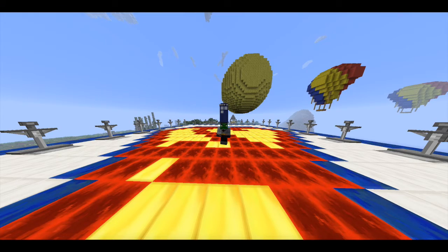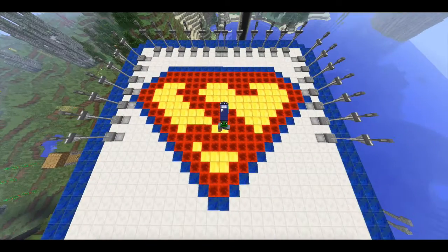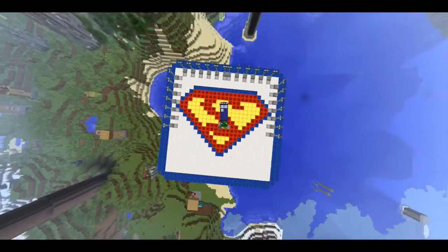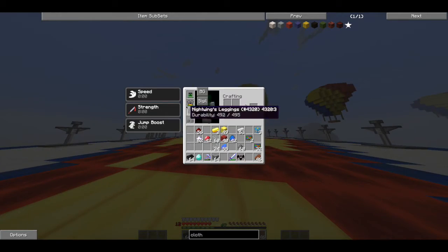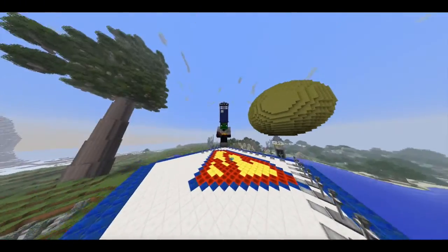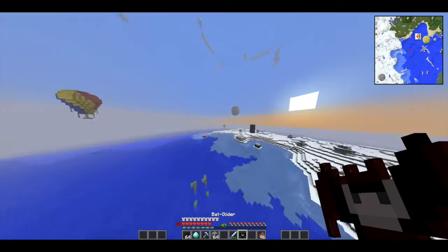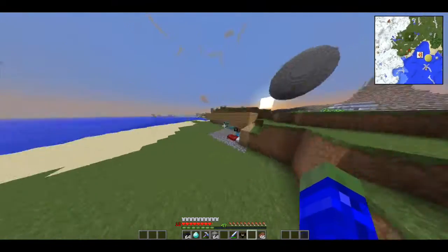Hey guys, what is going on, it is Ace of Minecraft here and I'm back with another Crazy Craft video. As you can see I finished off the Superman logo and it's looking awesome. I can jump high, I've got all my armor back, and it just feels good to be super fast and super jumpy. With my bat back glider when I jump I'm really fast.